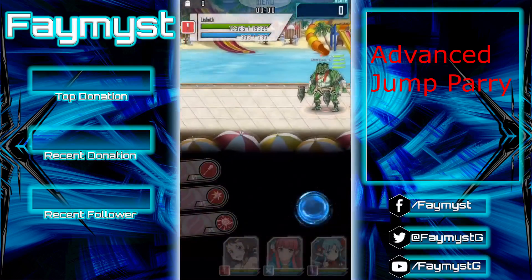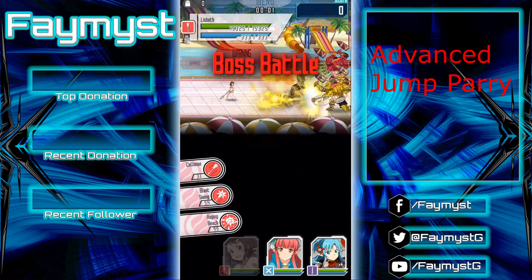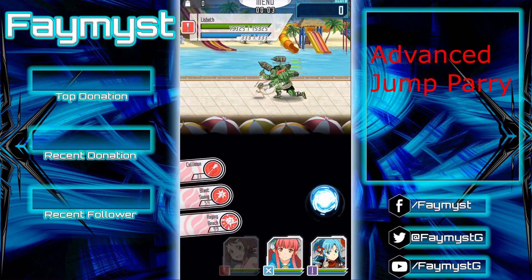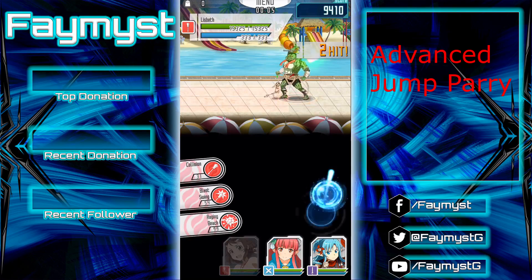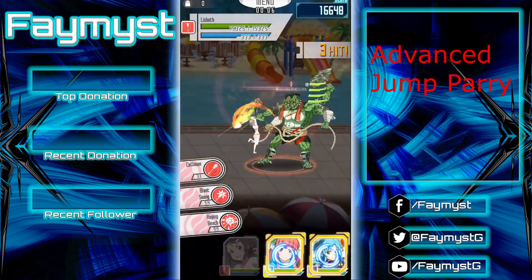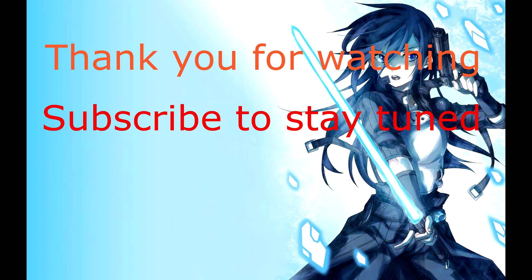Now for doing a perfect hit jump parry, you need to get some practice where you go up to the enemy, attack a few times, and when you attack, just before you tap it, you have to slide and do a parry. That also applies to jumping as well because you can do a jump, attack, and parry. So once you get a little bit of practice, you can do it. Thank you.